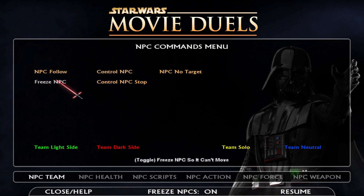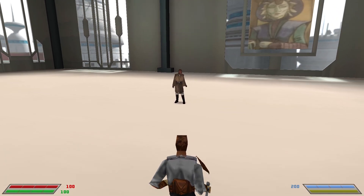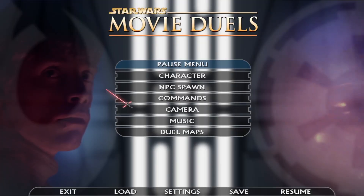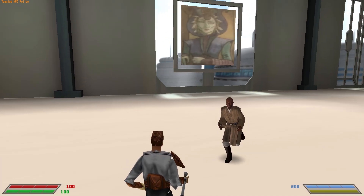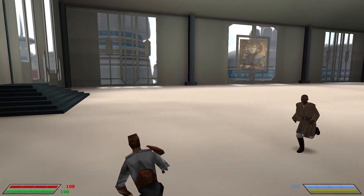You can have your NPC freeze — specifically that one. There is also a command where you can freeze all NPCs, but this is if you only want to freeze one. You can tell it to follow, and if you do that they will follow really closely. If you click it again, it will tell it not to follow you.